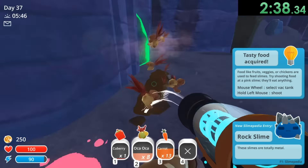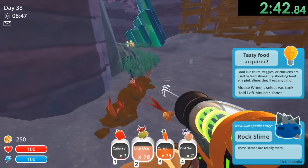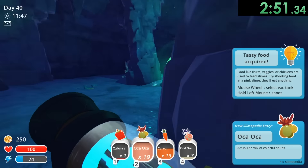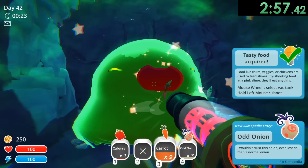I mean, it is a speedrun — what do you really expect? So now what we want to do is we need a ton of these Oka Ocas because we're going to get to our next big slime. And that looks like enough, so then we can make our way over here and get to this radioactive big slime, which we're going to feed some Oka Ocas and some carrots.